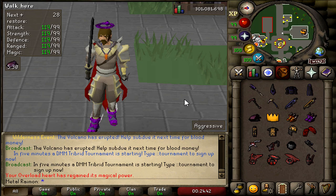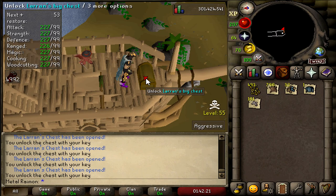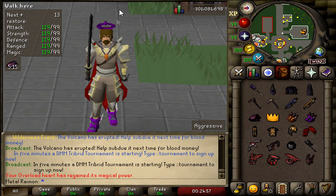Of course there's Vestas armor, Statius, Morrigans — all of that good stuff — which are actually obtained by Larranx Keys. I really like that. It makes Wilderness Slayer so much more worth it with just such a small addition. Opening the Larranx Keys in level 50-something Wildy can actually get you Zorils, Morrigans, all the PvP armor and gear, which is really nice.